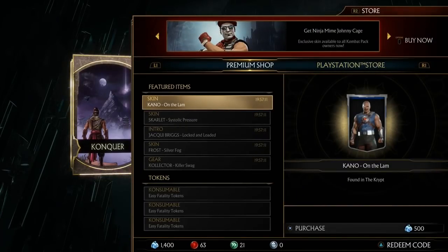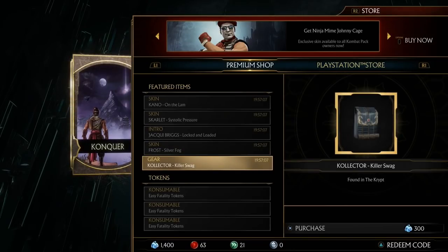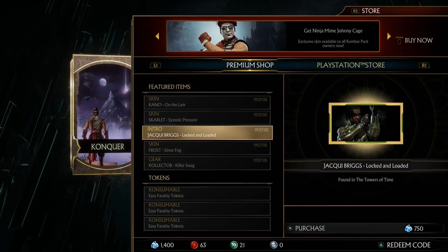We're going to start. You should know the store has skins, intros, gear, cards, stuff like that. If you push R2, they use the crystals that you get from the towers.